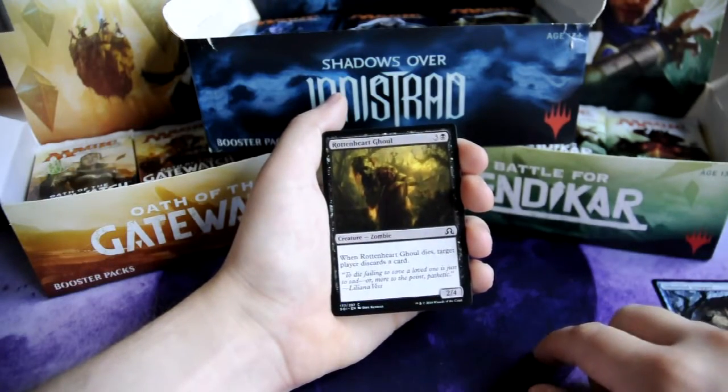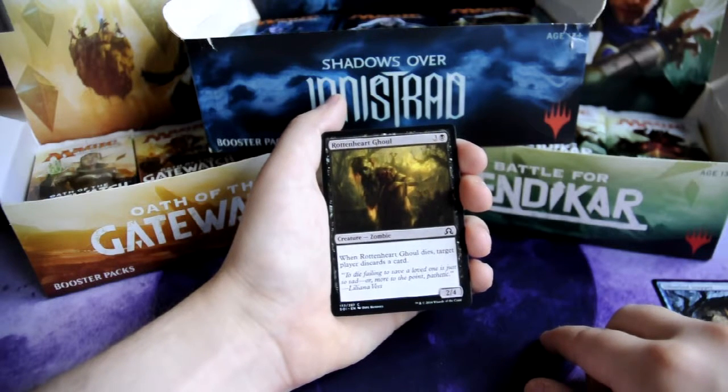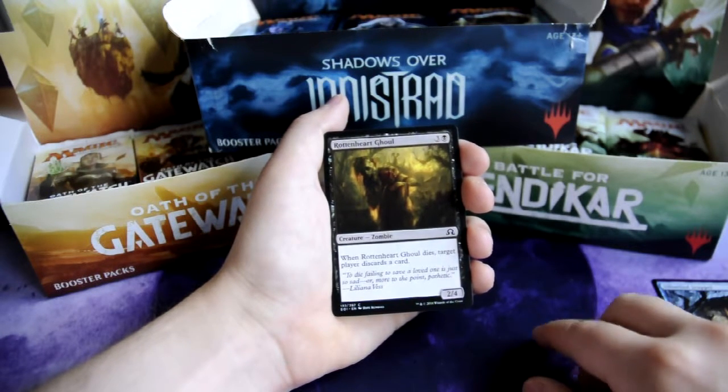Rottenheart Ghoul, 3 and 1 black — zombie, 2/4 creature. When Rottenheart Ghoul dies, target player discards a card.